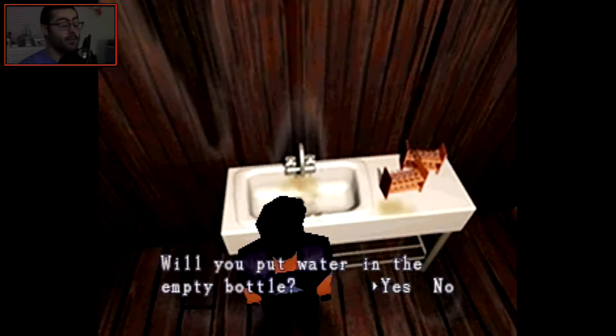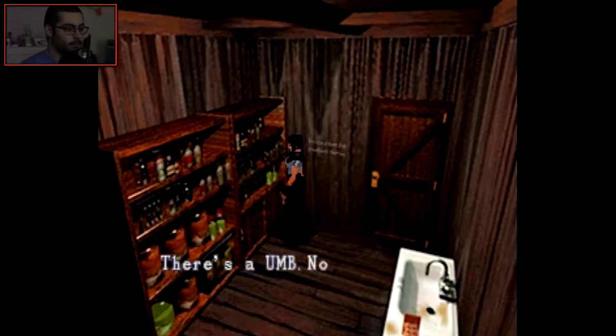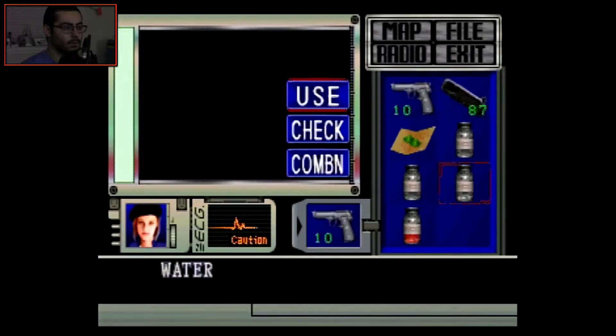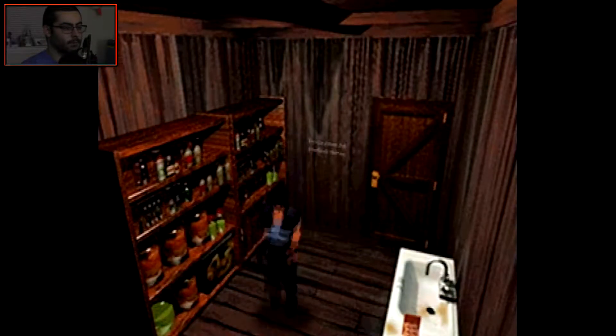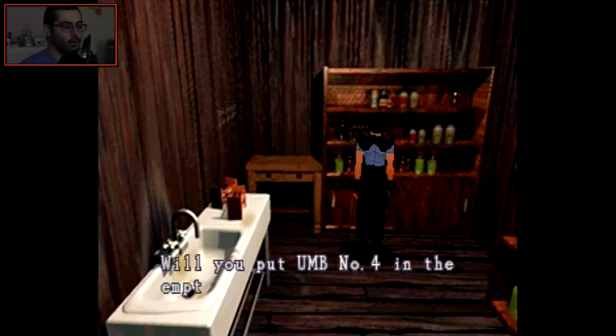Will you put water in the empty bottle? Yes, I will. There's a UMB number two — will you put UMB two in the empty bottle? Yes, I will. So I'm going to mix these two together. Water combined with this. There's a UMB number four — will you put UMB number four in the empty bottle? Yes, I will.